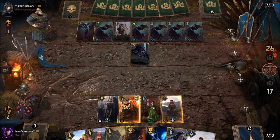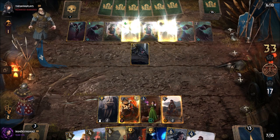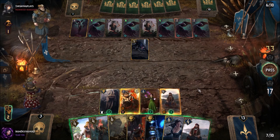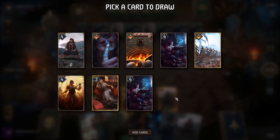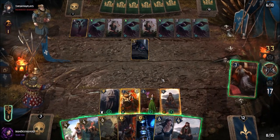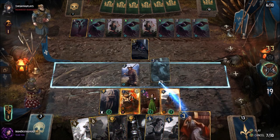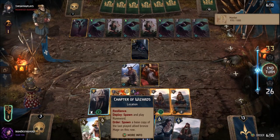We could draw Chapter of Wizards with our leader and also play Adarin, but I'm curious how well this deck does if we deliberately don't draw him and see what happens. Chapter of Wizards gets Chapter of Wizards because Meditating Mage. Let's take our Queen Adalia. We'll go Queen Adalia — this will let us create another one. We're not going to need any purifies here, he doesn't have any interaction.